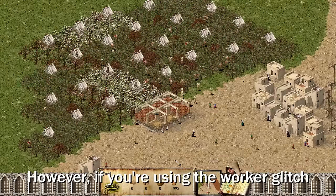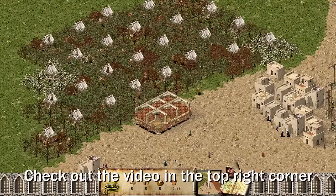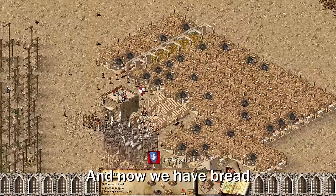However, if you're using the worker glitch, they become the best building in the entire game — check out the video in the top right corner if you wanna learn about it. And now we have bread.